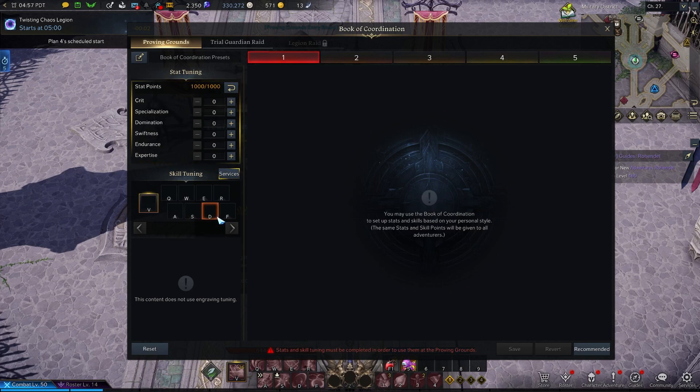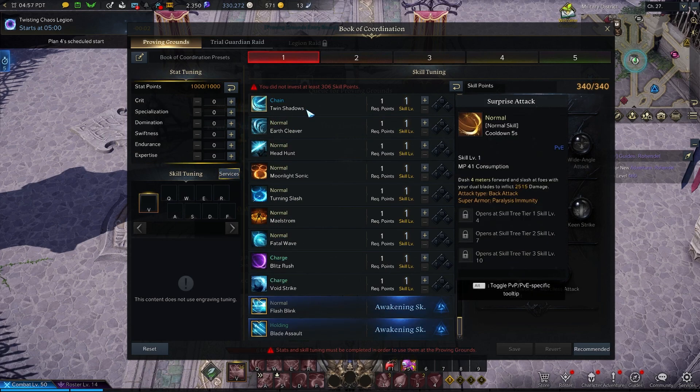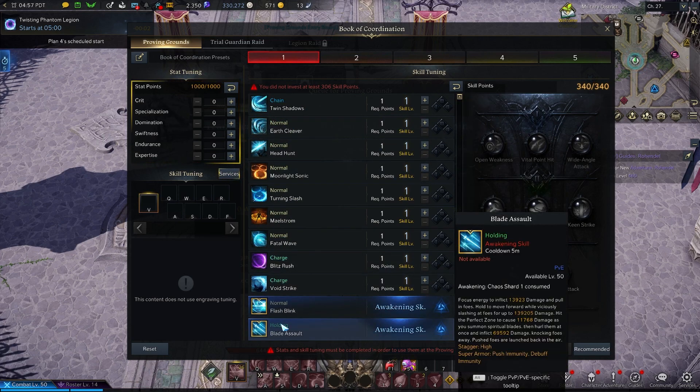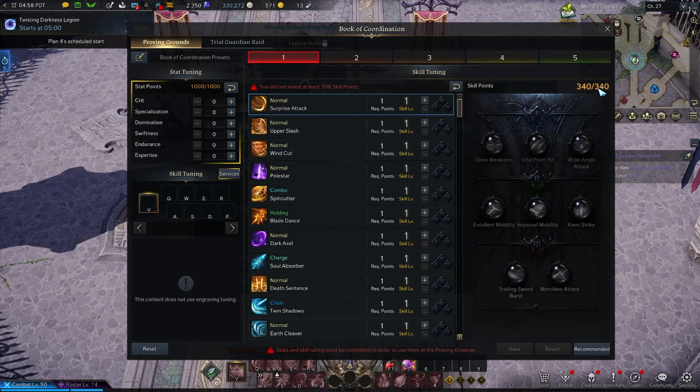Then you have your skill tuning, which highlights both service slots. Click on the services and you'll be able to see all your abilities that you can choose from, including your awakening skills. You'll need to make choices about what abilities you want — more area effect damage, overall damage, single-target, high DPS, or crowd control. You make those choices depending on your preferred playstyle in the PvP arena. You have 340 points to utilize, so choose your eight abilities plus one awakening ability.